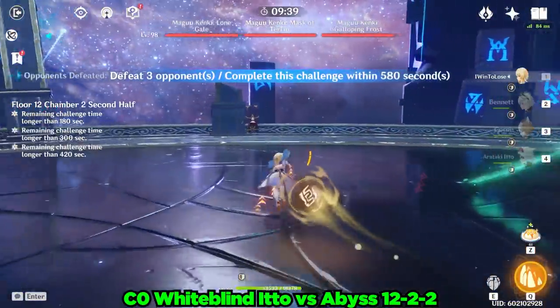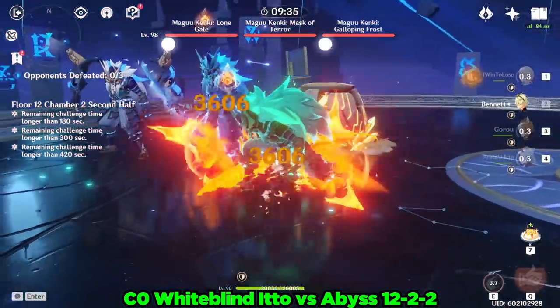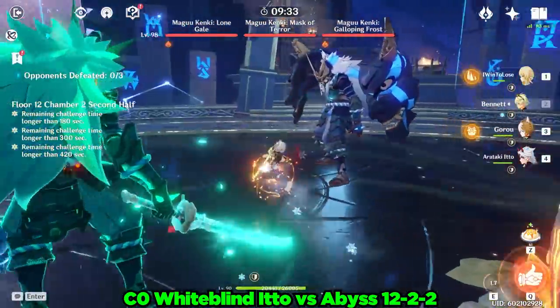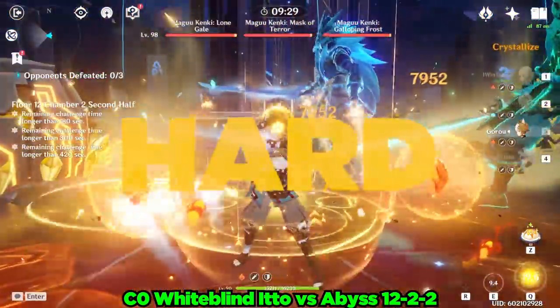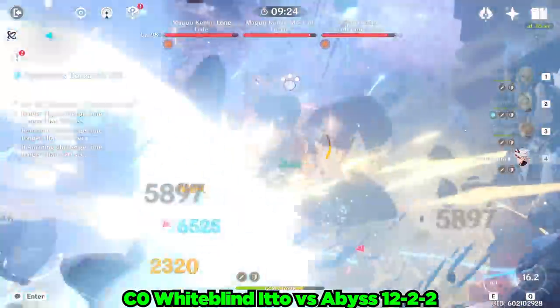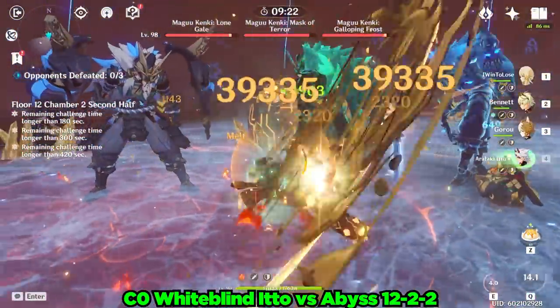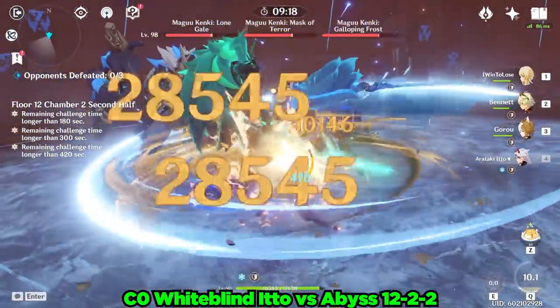12-2-2 is a bit scarier with three angry giant samurai puppets. However, Ito is able to cleave through them like no tomorrow, as his AoE is very large, matching the size of his rock-hard giant club. While this team is far from optimal, it's able to effectively handle even one of the hardest floors we've seen in Abyss 12 yet.